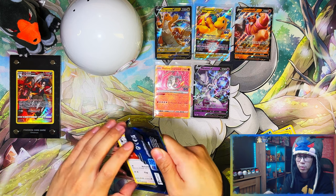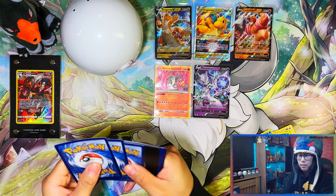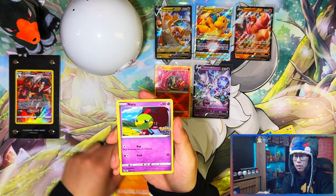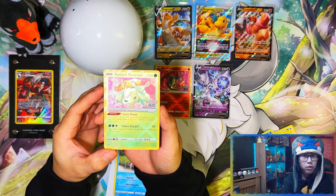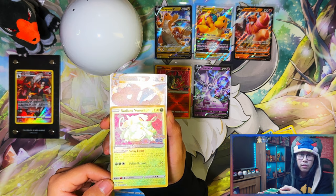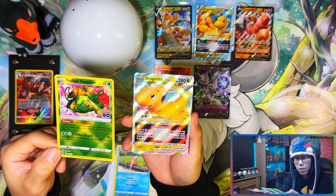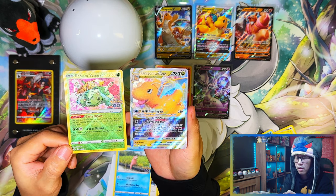Alright, last pack. So: Conkeldurr V, Mewtwo V, radiant Charizard — for me it was definitely worth it just because of that radiant Charizard. Last pack guys, are we going to get some last pack magic? Tranquil — love it. Wow nice, we've got two radiant pulls! The two best radiant cards you can actually pull. And then as I fumble that — Dragonite V-Star! Nice. So Dragonite V-Star from your deck holder collection — not bad, not bad. Two radiant plus Dragonite V-Star — a decent pack right there.